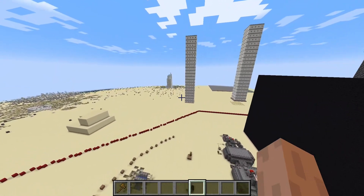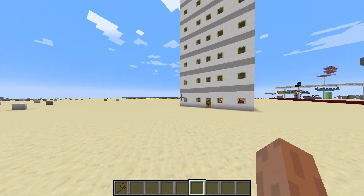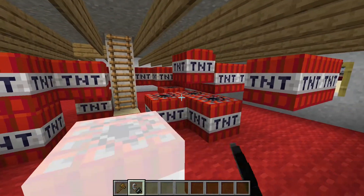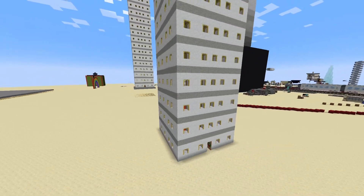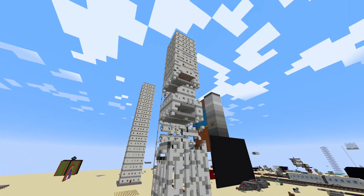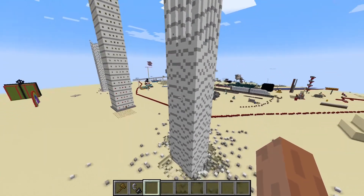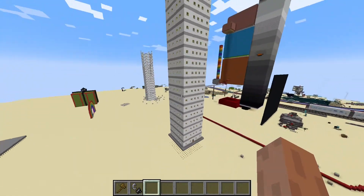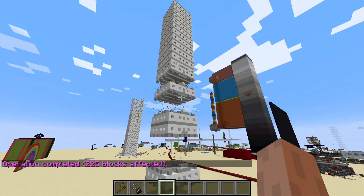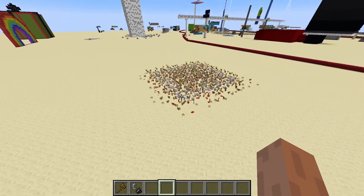First I'm going to show you the building that was in the satisfying video, and it's this. I made it out of only blocks that either fall or break when the blocks they're attached to break. So if I blow up the base, the entire building collapses like this. Another way you can collapse it is if you just drop it onto a bunch of torches, like this.